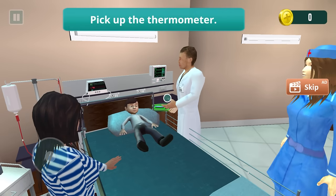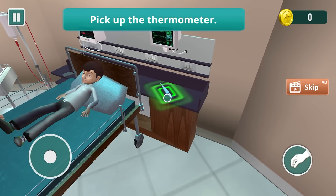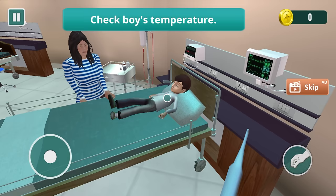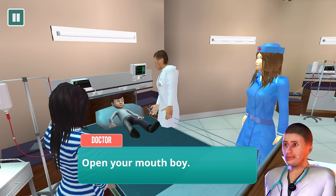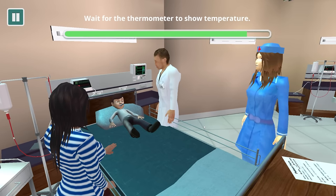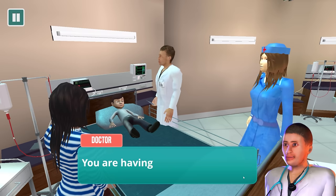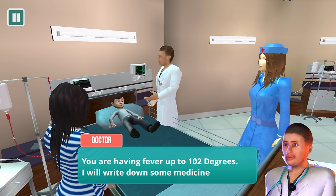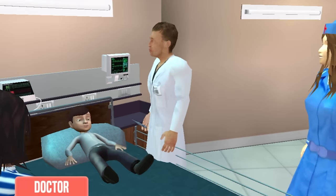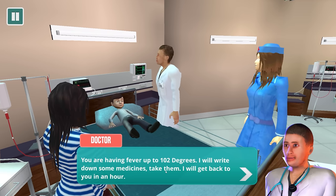Let me check your temperature. Are we using the imperial system here? How's this working? Where am I shoving this thing? Open your mouth. The way that they word things in this game drives me crazy. It's done — let's take a look at the temperature. You are having fever up to 102 degrees. This is Celsius, everyone, by the way. I will write down some medicines — take them all at once.